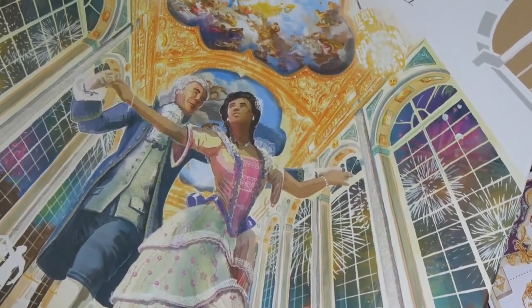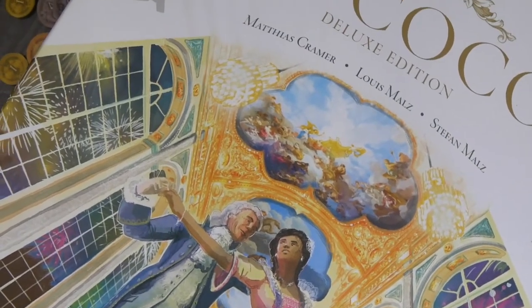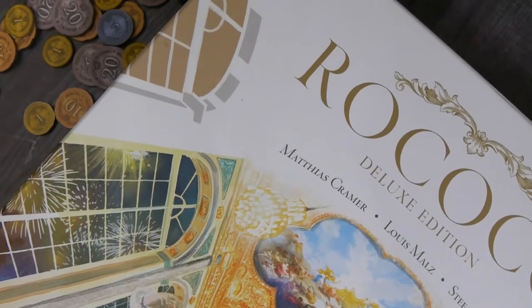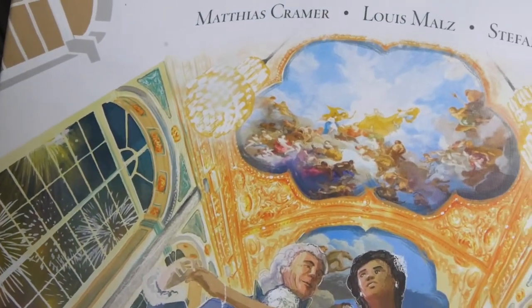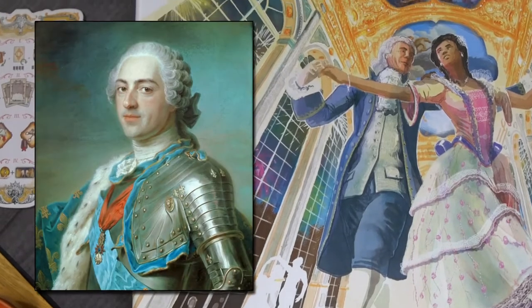Top-notch artist Ian O'Toole has a history of working with Eagle Griffin Games on games such as Lisboa, Caban, and their deluxe version of Rokoko. Not only is the artwork a refreshed and jubilant reimagining of what you've been playing, it's also factual. That's not a random king at the center — that's Louis XV.